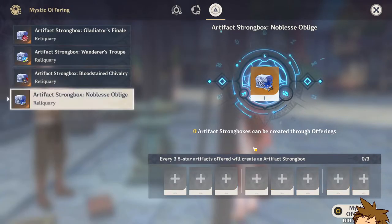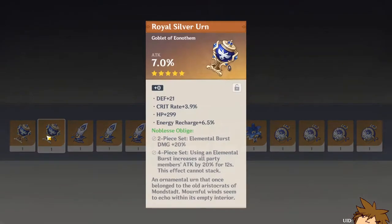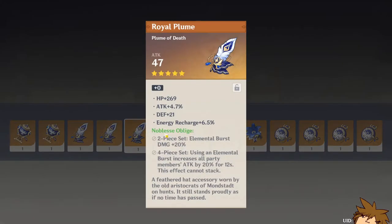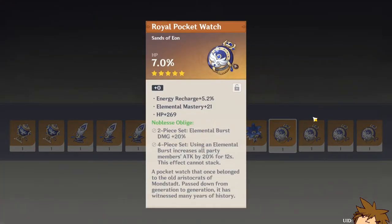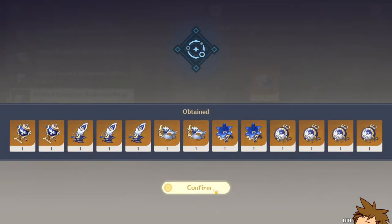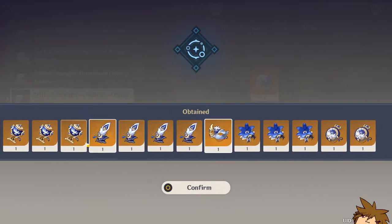Oh my god, this actually hurts my soul. Give those up — give me some nice Noblesse pieces. We got a bunch of feathers this time as well as some sands with defense and attack percentage. These feathers are really bad. The circlets aren't the best and some of these flowers are not great either. So that sucked a lot; I didn't get anything of use.